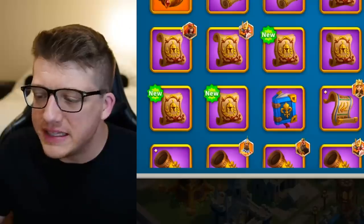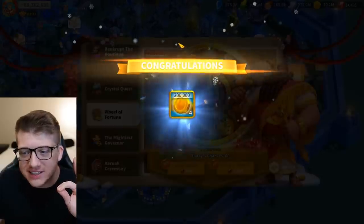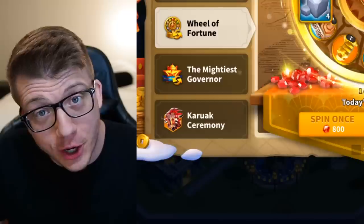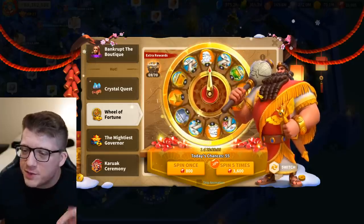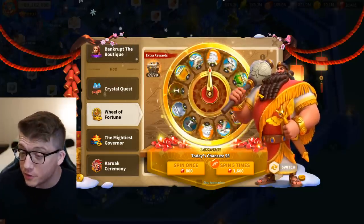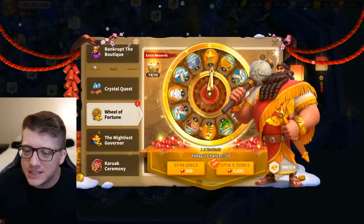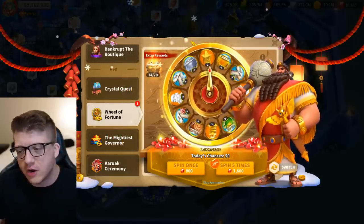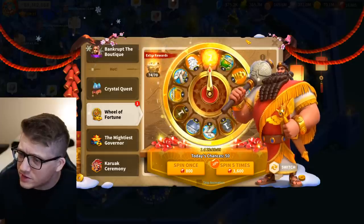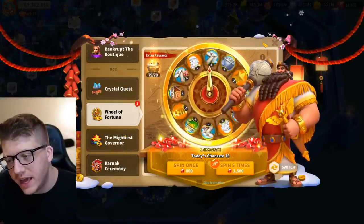We're back - let's jump into that free spin. We got ourselves a piece of gold. Gold is good but not stone. Let's hit the 3,600 gems and get another five-spin. Please give me another eight spot. We don't need stars - the universal is good, we'll take the universal. The eight spot would certainly be better but I'll take two universals. We'll take the one Sargon. We were so close to the eight spot - that was a trash spin not worth the 3,600 gems.